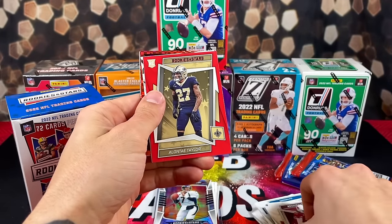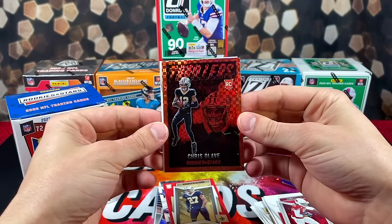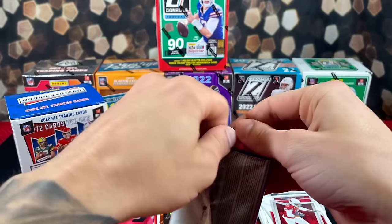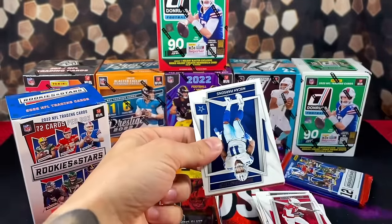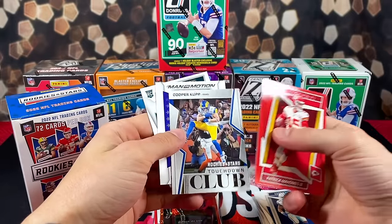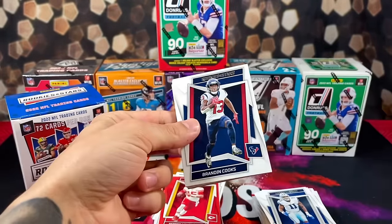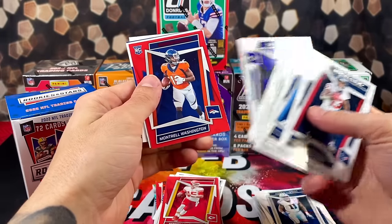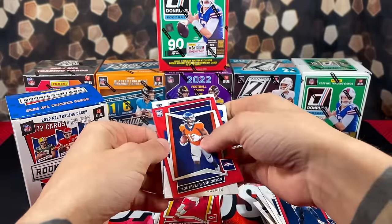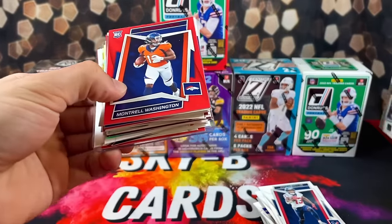Skipping through the base cards, we got a red of Alante Taylor, Pat Mahomes on the Ovation — love these checkerboards — the Thrillers, Chris Olave, and KR on the back. Continuing: a red Pat Mahomes, Cooper Kupp, Lamar, and Nkobi Dean. Last pack of Rookies and Stars: a red of Montrell Washington, Kayvon Thibodeau, Kenneth Walker, and Kyle Phillips on the back. Can't really complain — pulled an auto and a bonus numbered card.